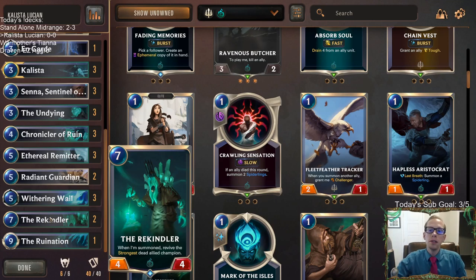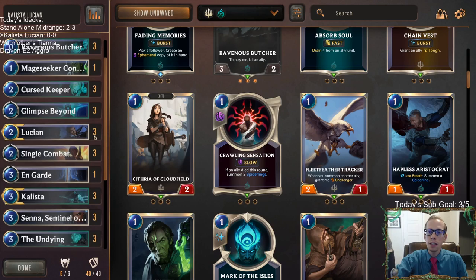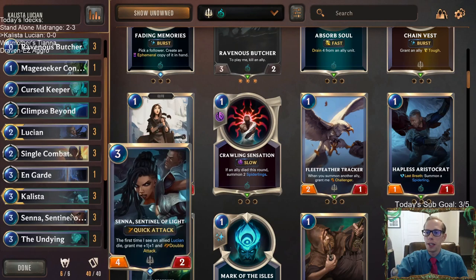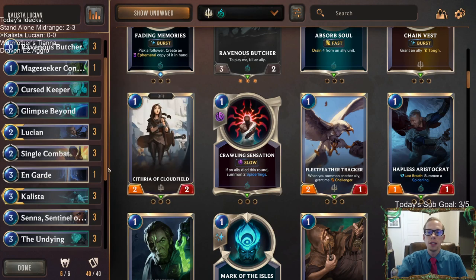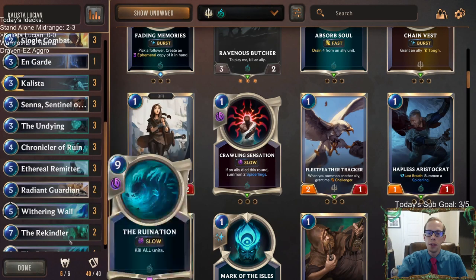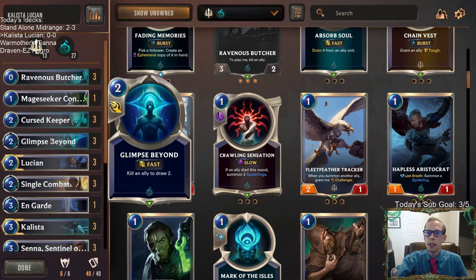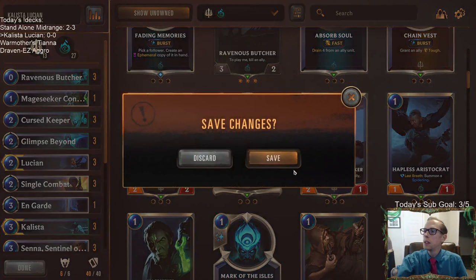It's not too difficult to flip either Kalista or Lucian in this deck — especially Lucian, because all we have to do is have Senna die. What is difficult is keeping Kalista and Lucian alive, so that's where Rekindler can help. Let's go ahead and give it a try — let's play some Kalista-Lucian.